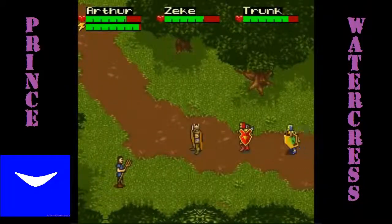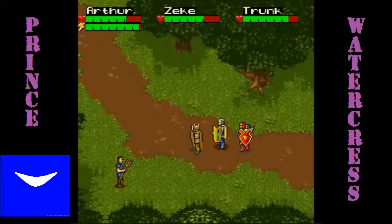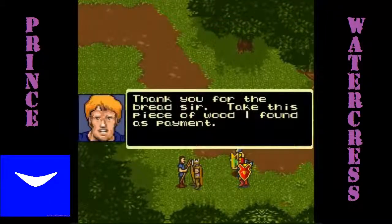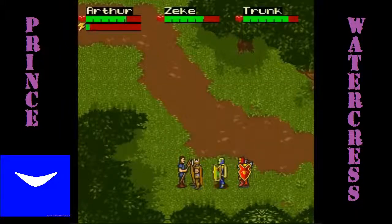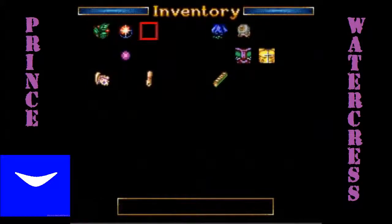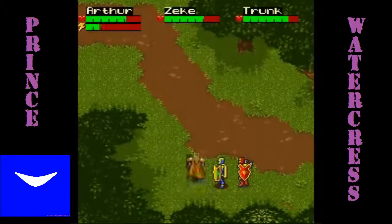You'll eventually run into this farmer. If you don't have the bread with you, he'll ask for either food or money. But if you talk to him with the bread, he'll take the bread, and for payment he'll give you a piece of wood. We now have a third piece of the staff — he actually thought it was a piece of wood, but then again it was part of the staff, so I don't really blame him.